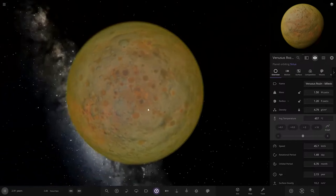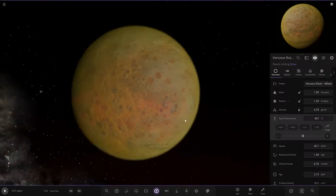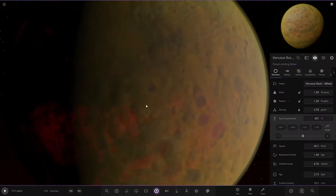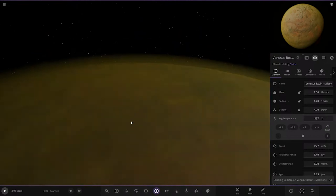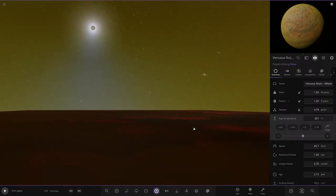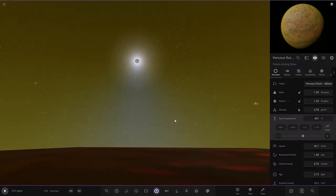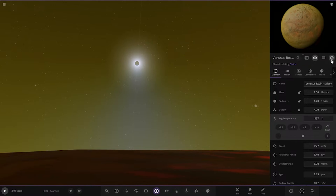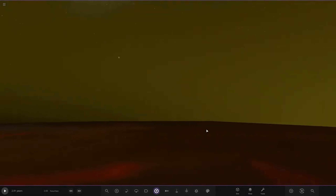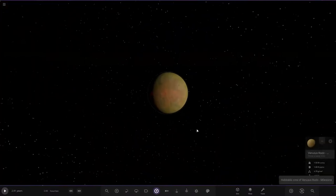That is not a good looking place to be - hot molten rock on the surface. It's a sulfuric, pale yellow atmosphere. Let's get a surface view. That doesn't look like a nice place to be - you can see the glowing rock and that very toxic looking sky colour. Yeah, that's looking pretty cool actually. I do like that. We're going to stick with that - that's a good looking world.